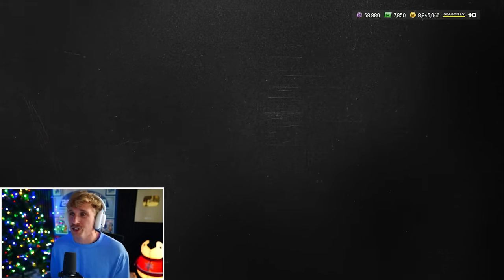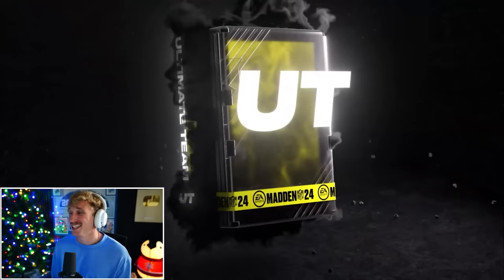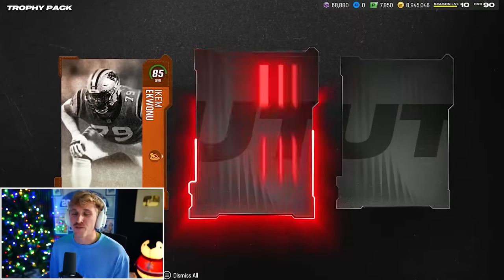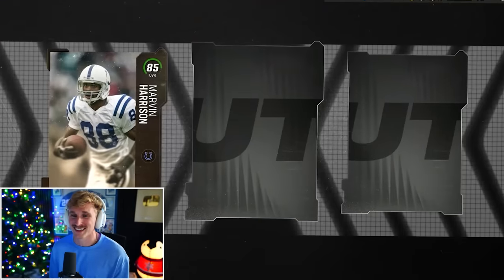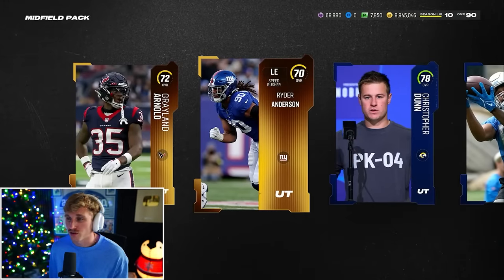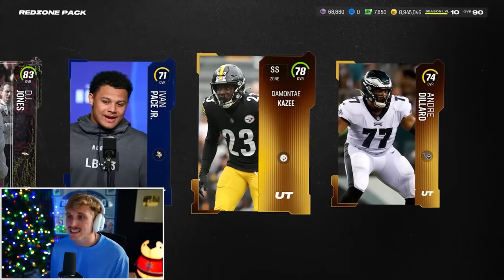That would have been probably 400-ish yards. When you win the Super Bowl, you get a three-times trophy-back bundle — they're actually pretty good packs, I'm pretty sure. 85 Ikea Quanu... just kidding, these are dog shit. Chris Lindstrom, Justin Tucker. 87 Headliner Carmoa, 87 Drake London, 86 Tyreek Hill, 87 JC Jackson — bunch of outdated cards. Bro, I just went completely undefeated and you're gonna hand me these dog-water cards. Those are nice for Wheel of Water. There's also a midfield pack — emphasis on the mid — and a red zone pack.